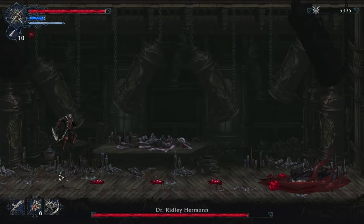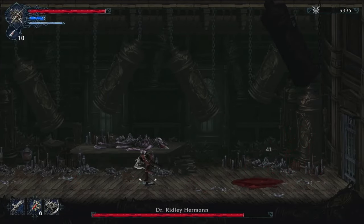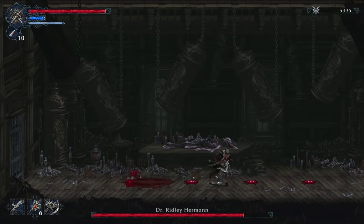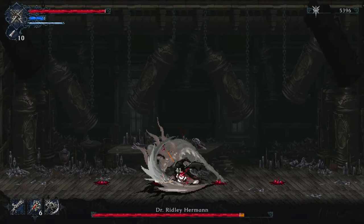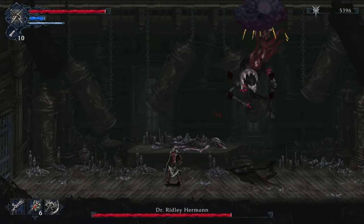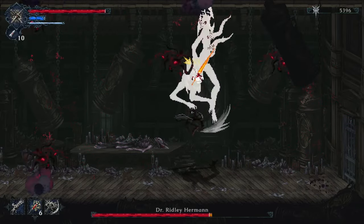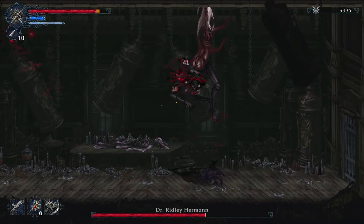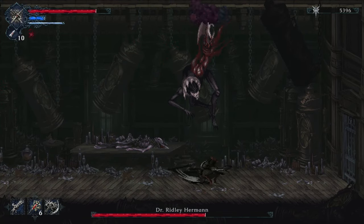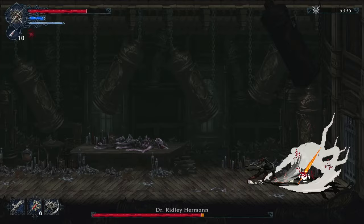He also has a third attack in this phase. It's a pretty easy attack — just be careful of the balls and keep at him. It does cause bleed, so be aware, but you shouldn't be too concerned about that.